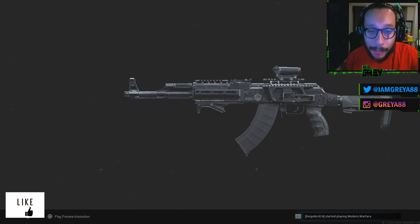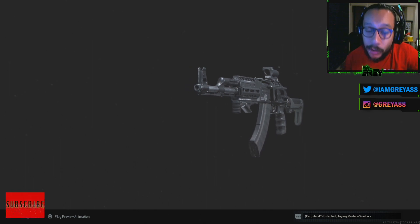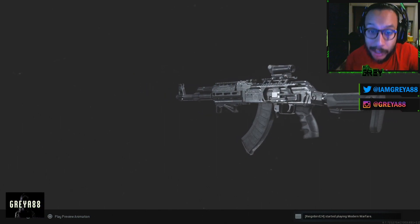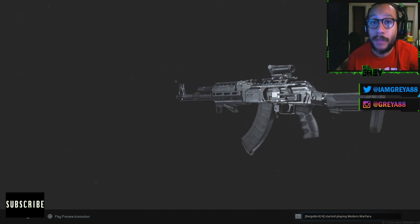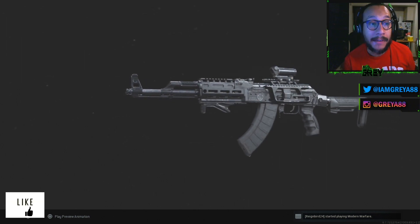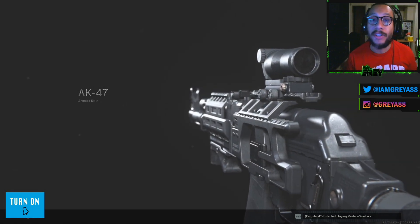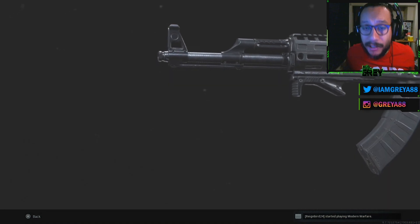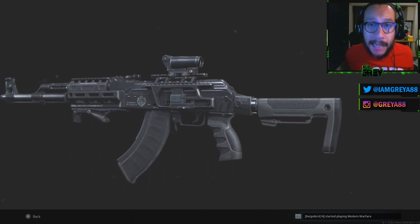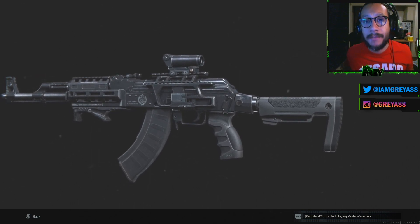That's about it ladies and gentlemen. I hope you enjoyed this weapon guide — once you complete all 12 objectives you get the Steel Curtain, the legendary AK-47 blueprint, which is a really nice-looking variant. It's a lot of fun to use, especially if you're already working on the AK-47. Let me know any comments, questions, or concerns below, and be on the lookout for more weapon guide episodes. Thanks for watching, my name is Gray — peace.